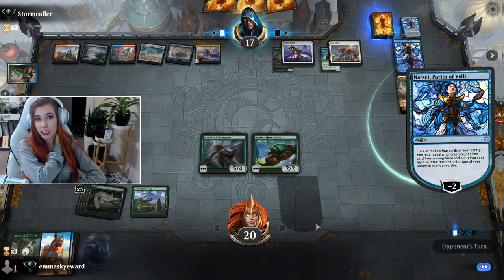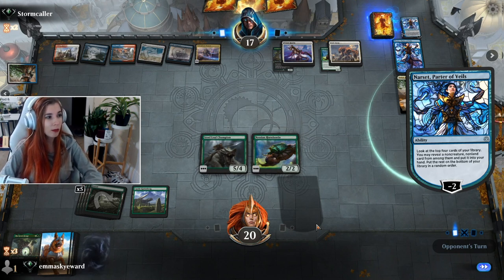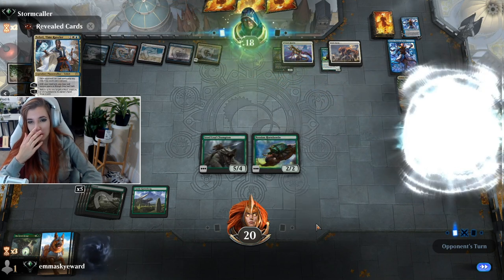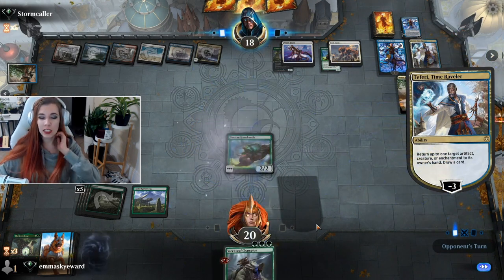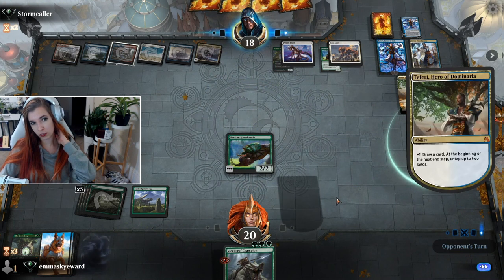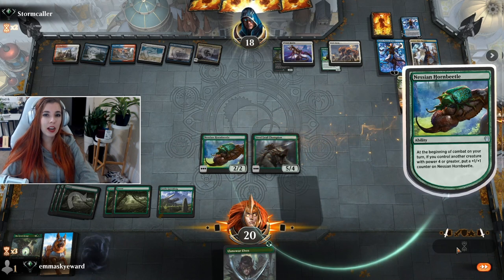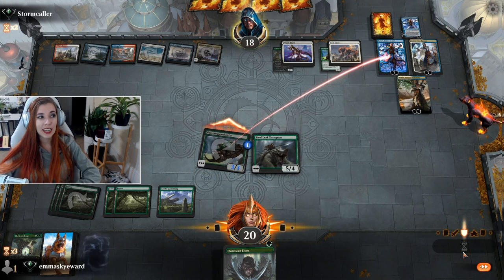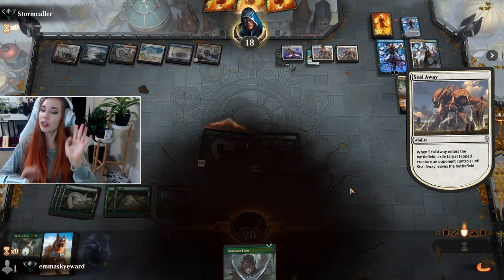This person really did bring a Jeskai control deck to the Best of One ladder and they were like, this is it. Maybe they have the counter-meta strat - they know what's up. They've planned for all these aggro decks. Clearly they're running seal away, deafening clarion. They did have a plan. Not my Steel Leaf - clearly we're not gonna get through this one. They have a lot of Planeswalkers on the board now. I think our better bet is to play the next game and hope it goes just as smoothly as our first four games. That's okay - it's only one loss.